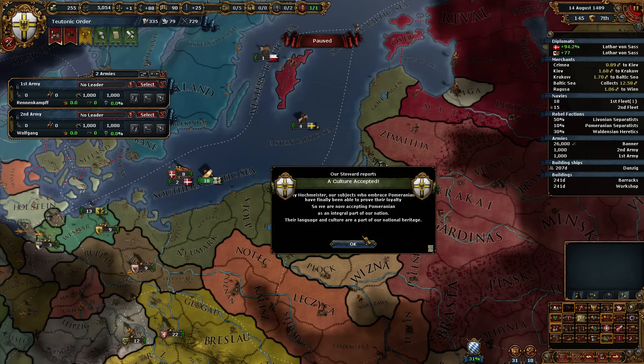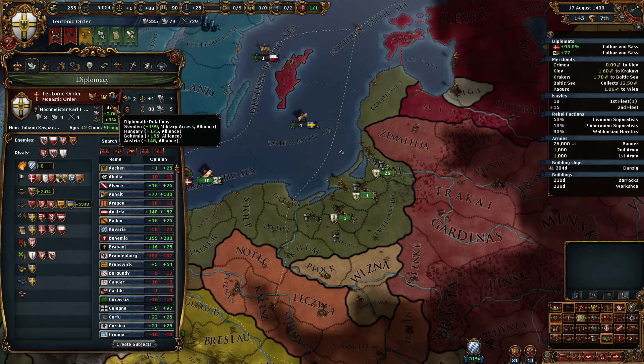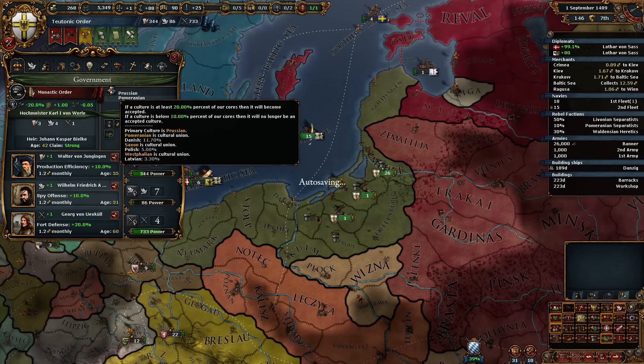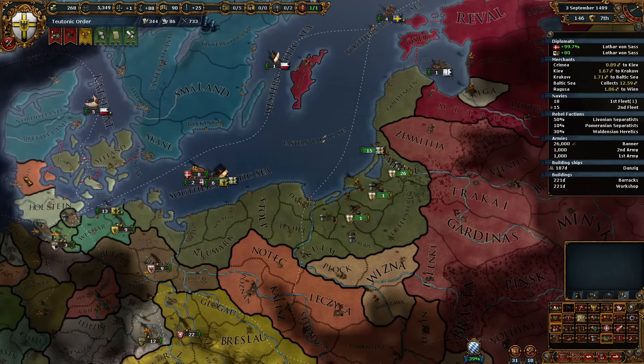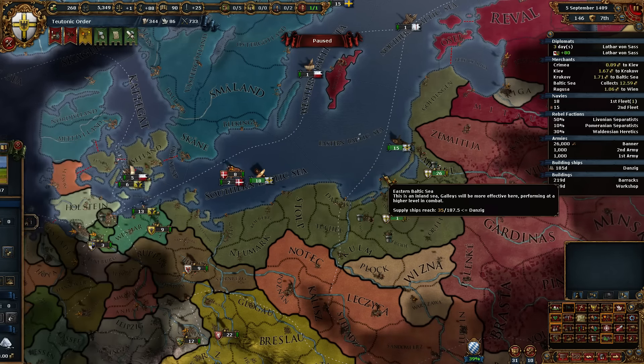Cool — we accept Pomeranian. If we get enough humanists, we might be able to keep that as an accepted culture instead of a cultural union. It shows it here as a cultural union, but it's also accepted, which is better than just being a cultural union.